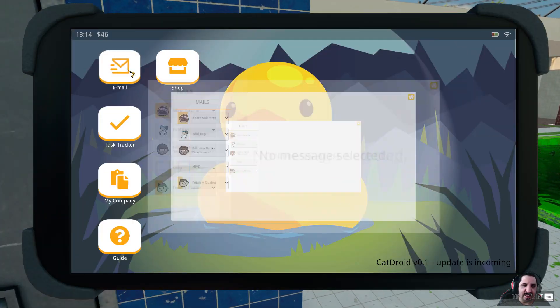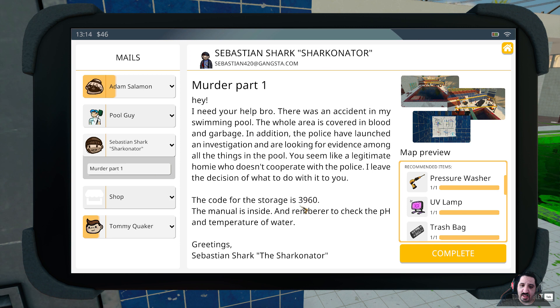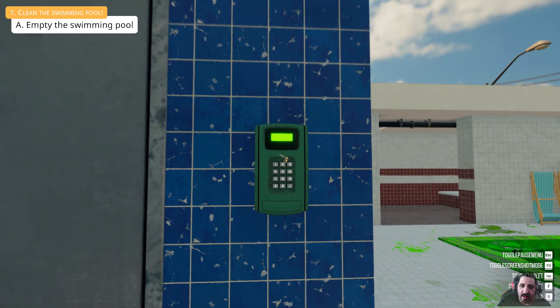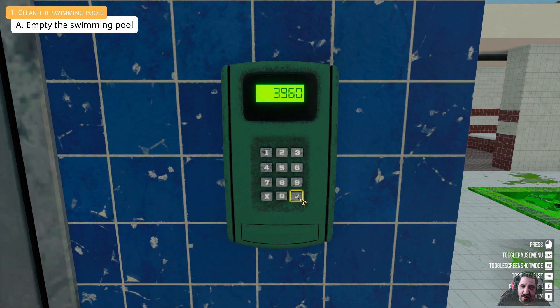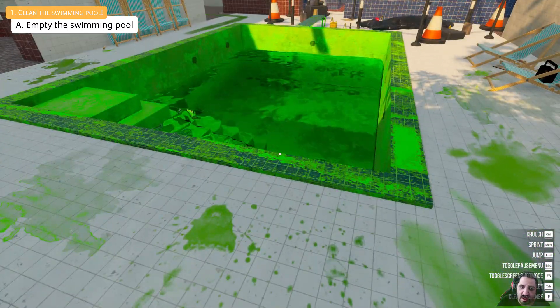Okay so let's see, the email says the door code is 3960. Okay, empty the pool — which I guess is this. I'm going to turn that on, that on, pull the lever, pull this lever, and it should be able to drain. Yep, pool is being drained.